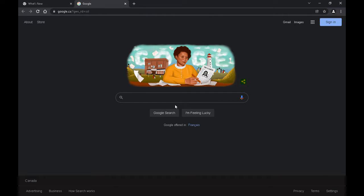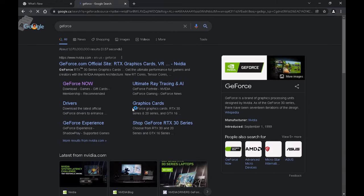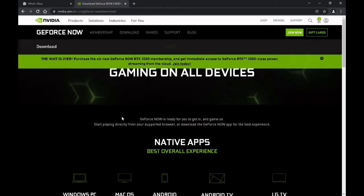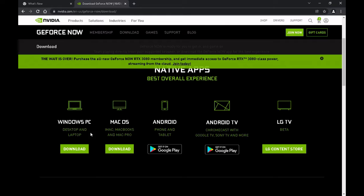First, type 'GE' in the Google search bar and hit enter. Then click on GeForce Now. From there, click on the download icon at the top of the screen, and once you do that you'll have options of where you want to download it. We want to download it to your Windows PC — there's also Mac and Android available.